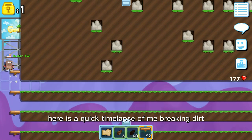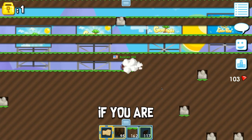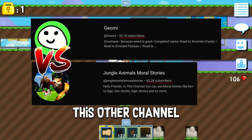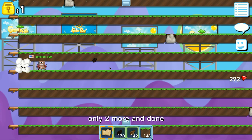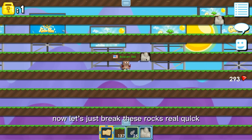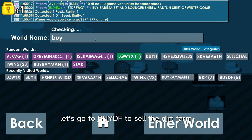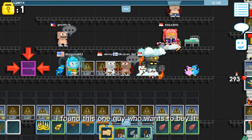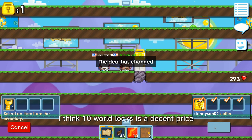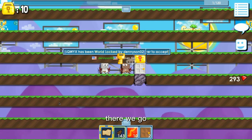Here is a quick timelapse of me breaking dirt. Please subscribe if you are enjoying this — let's beat this other channel. These are the last bits of dirt I need to break, only two more and done. Now let's break these rocks real quick. Let's go to BuyDF to sell the dirt farm. I found a guy who wants to buy it — I think 10 world locks is a decent price, let's sell it to him. There we go.